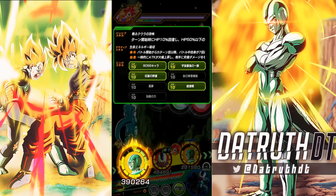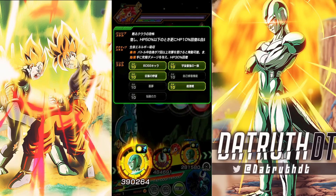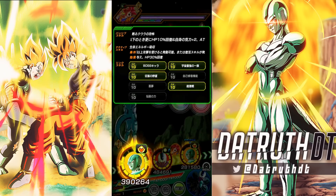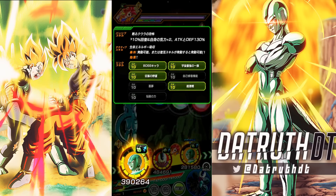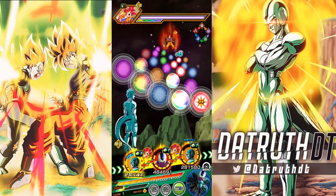Link set-wise he has Big Bad Bosses, Strongest Clan in Space, Thirst for Conquest, Auto-Regeneration, Nightmare, Fierce Battle, and Legendary Power. He has a very strong link set.